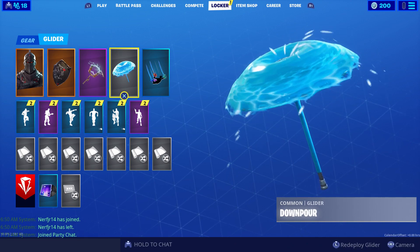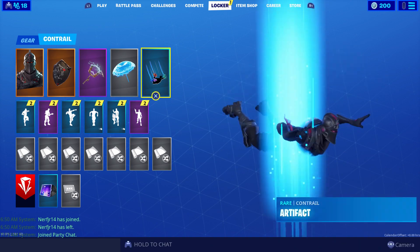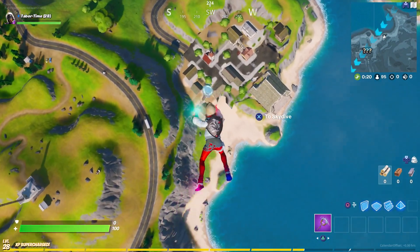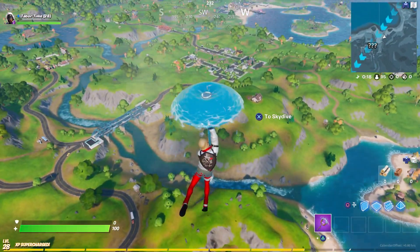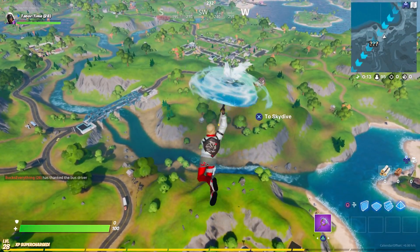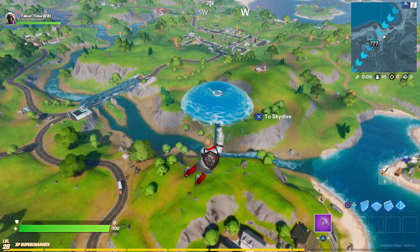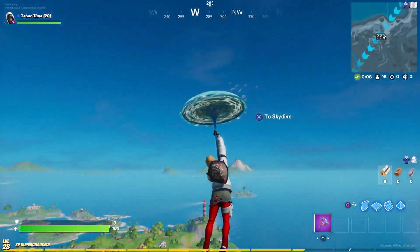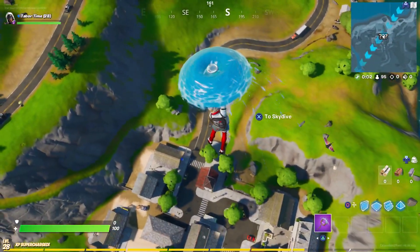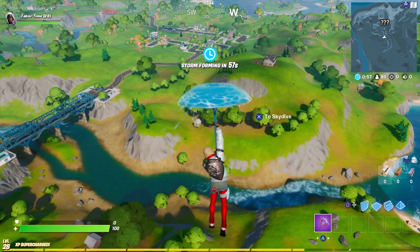Everyone on my Twitter feed is telling me they got 99-plus kills in the victory, so pretty awesome. Here's the Downpour in action — let's see what it looks like. That's a nice splash. Very crisp, clean. I like that — just kind of explodes. You can see it drizzle, makes a raining noise. It's definitely one of the coolest gliders we've ever seen.